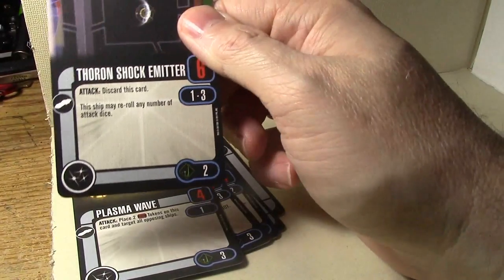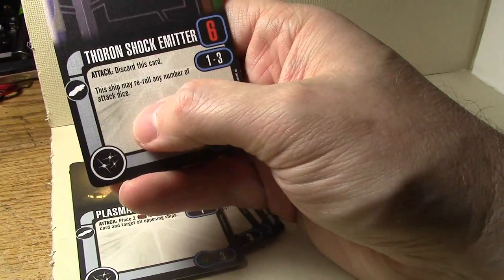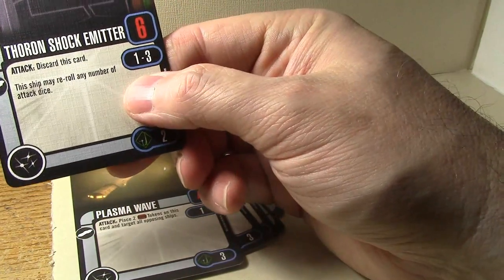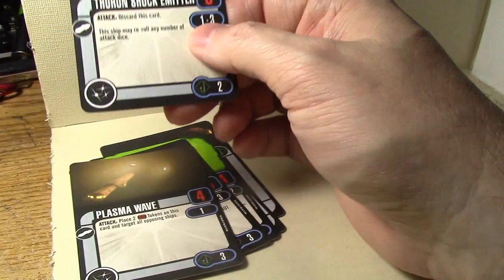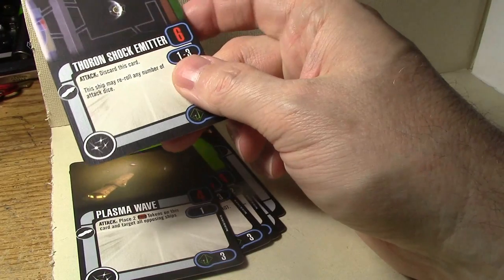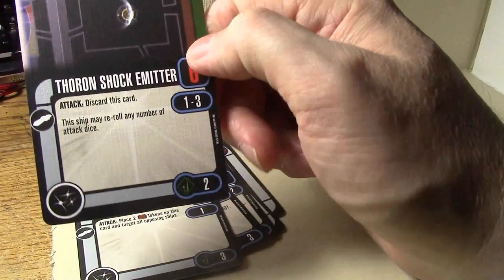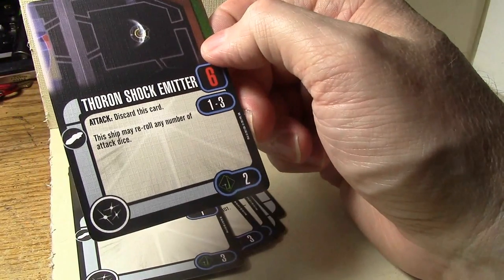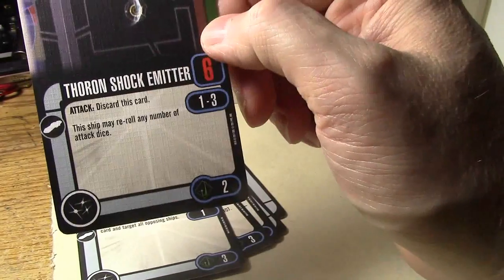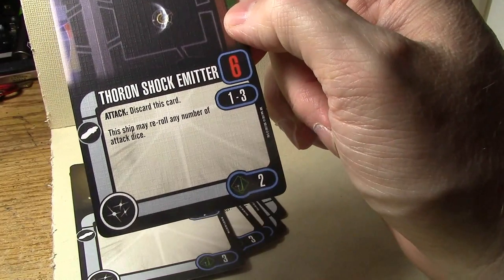Shock Emitter: attack and discard this card for six dice — again only for the Dreadnought. The ship may reroll a number of attack dice, so it's basically two points for a free target lock. But since the Dreadnought doesn't have battle stations, and you already have six attack dice without a rear arc, I don't really see the reason for this card. Against cloaked ships it would be useful, and depending on how cloak is handled in the new edition it might mean something.